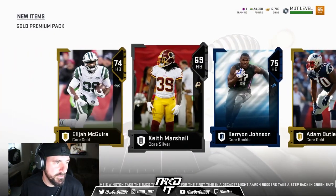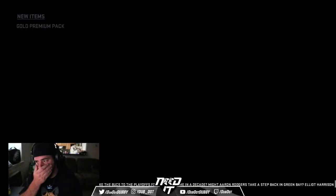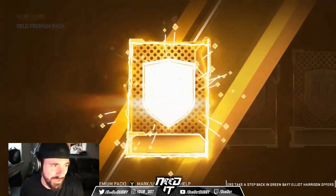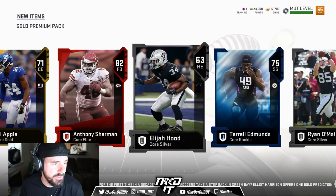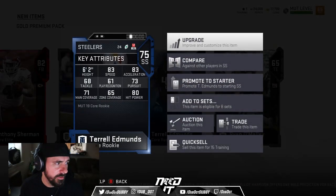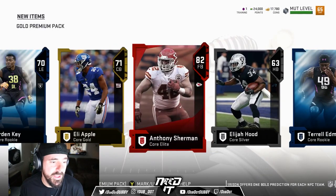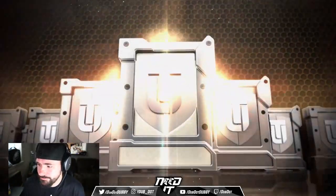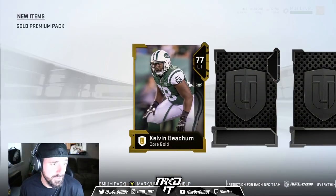Definitely speed through these things a little bit. Four golds again. It looks slow like the gameplay — y'all think the gameplay is slow? Anthony Sherman — there's an elite. Terrell Edmonds, this is a good card. 83 speed, 6'2". Not bad. Always need height in the secondary. I mean, I guess the legends are good. We'll see.